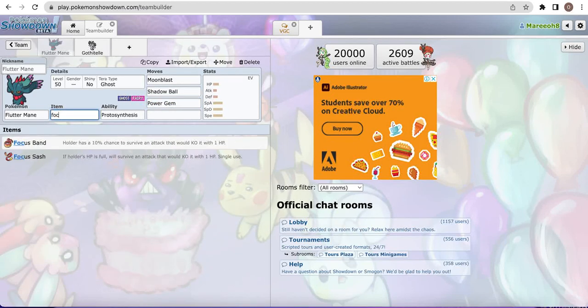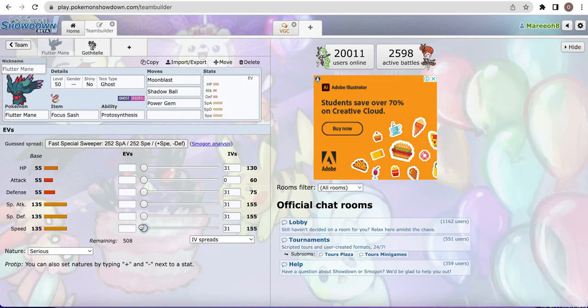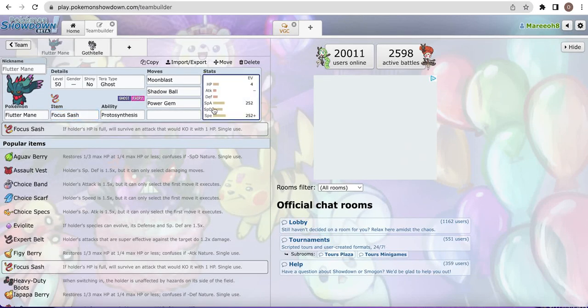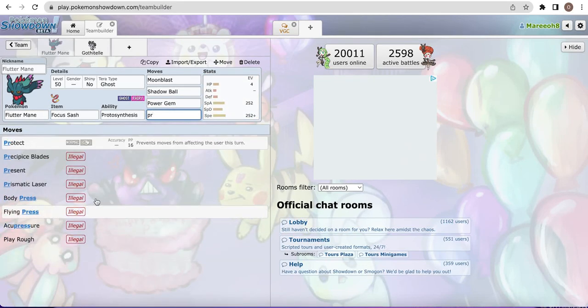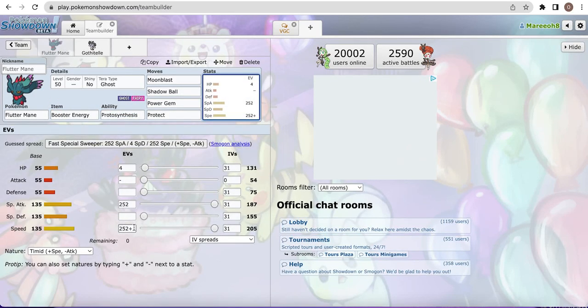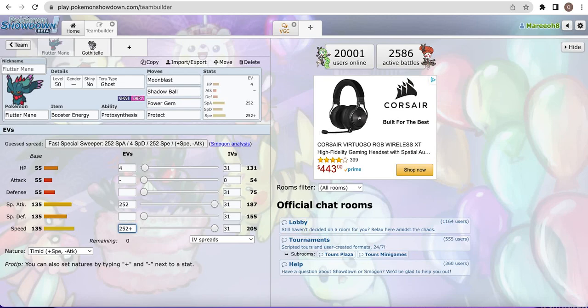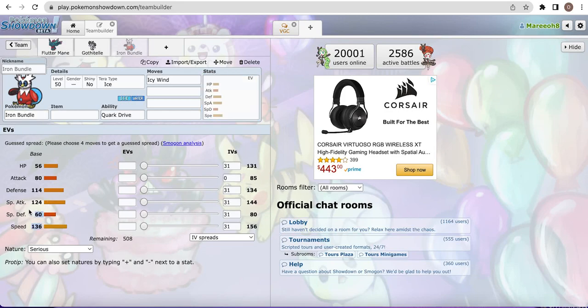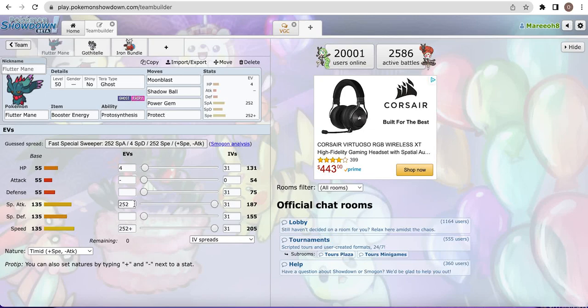Usually the items you use are either Focus Sash, so it can survive almost anything - because usually it's running a very speedy set with special attack investment but not much defense, so you're usually going to get one-shot. Focus Sash allows you to survive many hits, and it helps in the mirror matchup against other Fluttermane. You can also use Protect to keep the Sash in proper position. Booster Energy can be used either for speed or special attack, to get quick damage without even having to set up. With speed, you can also outspeed Iron Bundle, because Fluttermane doesn't actually outspeed Iron Bundle naturally, and Iron Bundle can use Icy Wind to lower its speed. Iron Bundle's special defense is only 60, so Moonblast actually does OHKO even without too much investment.